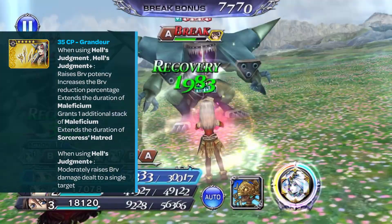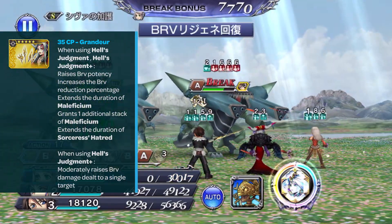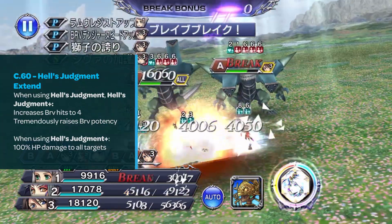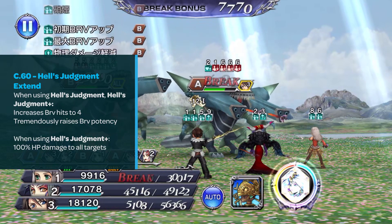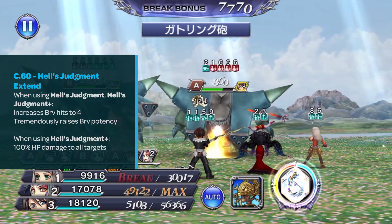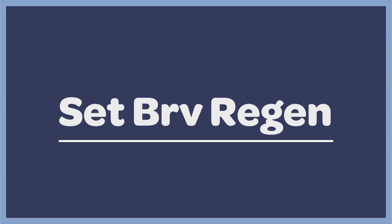When using Hell's Judgment+, it moderately raises brave damage dealt to a single target. Her Crystal Strength 60 passive, Hell's Judgment Extend, increases brave hits to four for Hell's Judgment and Hell's Judgment+, and tremendously raises the brave potency. When using Hell's Judgment+, 100% HP damage is dealt to all enemies.